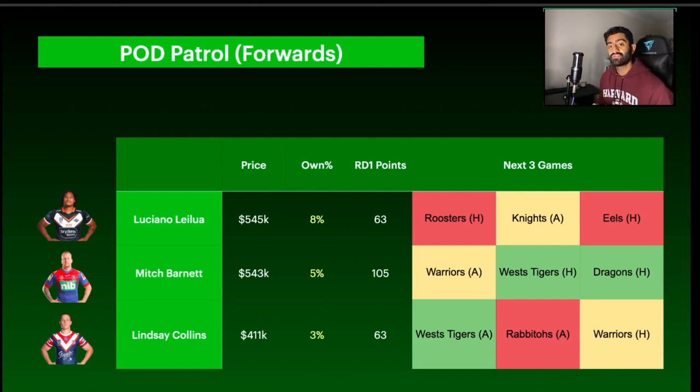Starting with pod forwards: first is Luciano Leilua. He had a really good outing against the Raiders — he looked like a strong runner of the ball and scored 63 SuperCoach points last round, with 53 of that coming in base. That's a solid effort over 80 minutes against a tough opponent. His next three games against the Roosters, Knights, and Eels aren't super easy, but for forwards that matters less. The defensive work could actually boost his base score. He's only owned by about 8% of players, and I was really impressed with how he ran the ball.